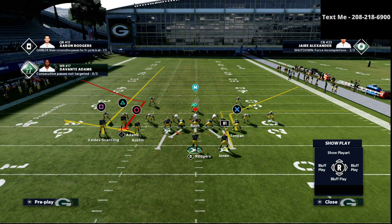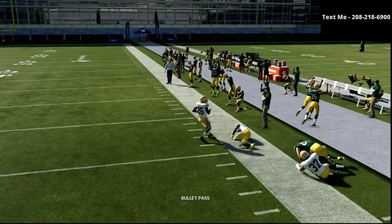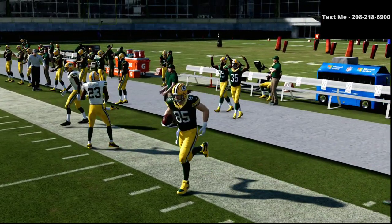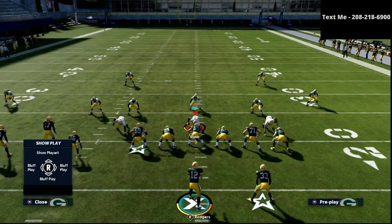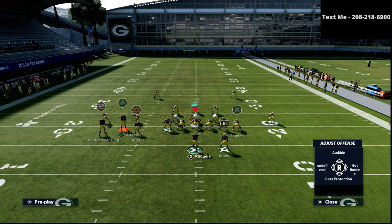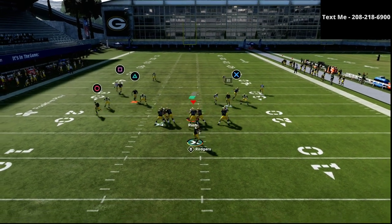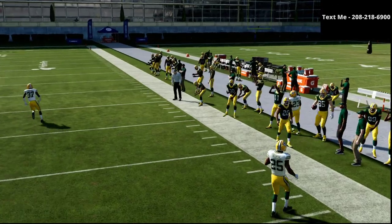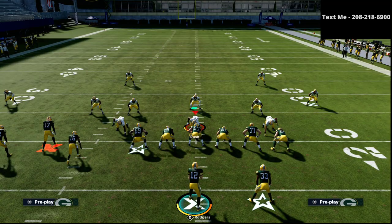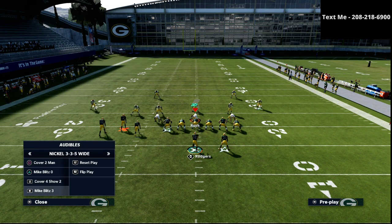With this setup, if they run cover three, you're going to dock them all day long on the right side of the field — that tight end route does a really good job. Against cover four drop, the tight end route consistently kills it for an easy read. You don't have to keep that route; there are other ways to run this same concept effectively. Part of being effective on offense is choosing where to simplify and where to start.